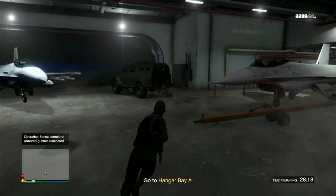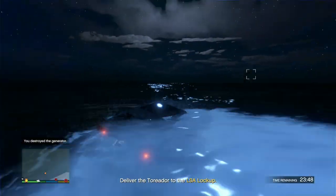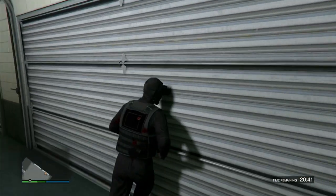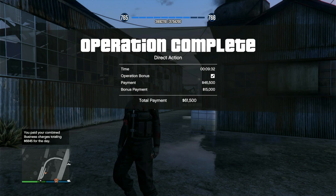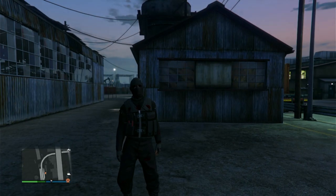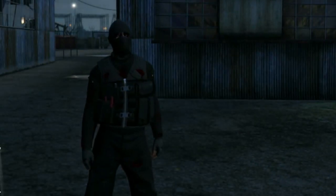We complete the operation - bonus for killing the armored gunman, that was pretty easy. Here you go - once you open this you have the Toreador, so let's get inside and escape. We have the Mesa that we can't buy anymore, so if you haven't got it before, now we have it. The Infiltrator outfit has been unlocked and added to your wardrobe. We got 61,000 for nine minutes of work - pretty good. All of these are the only way you can unlock them, so do this - they pay pretty good too. Do these three missions one time and you get all three outfits unlocked.